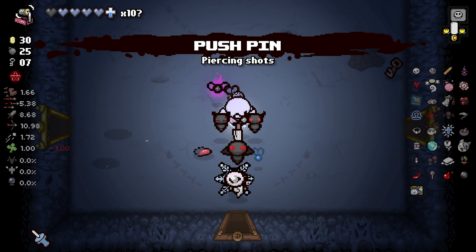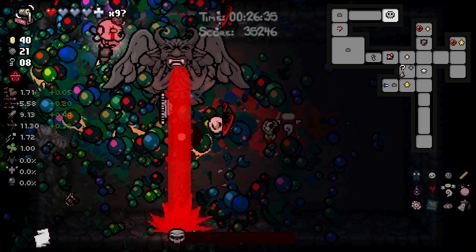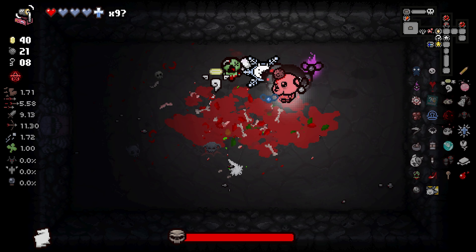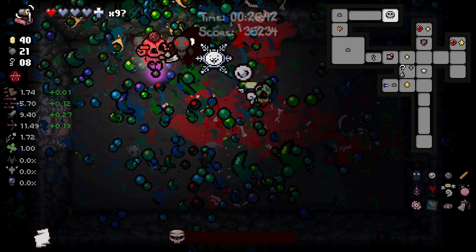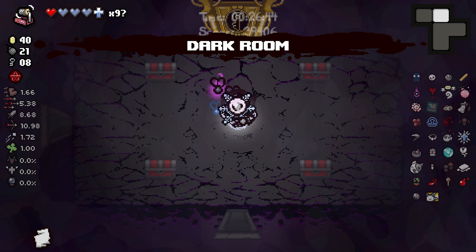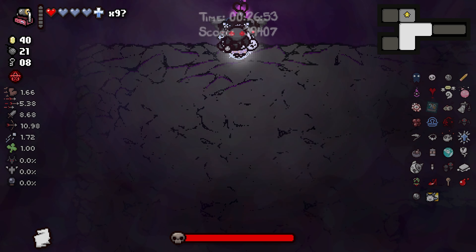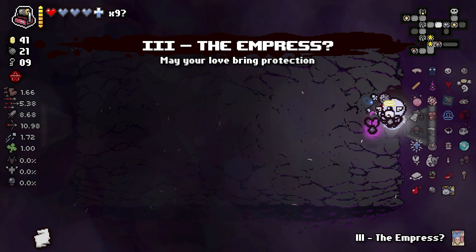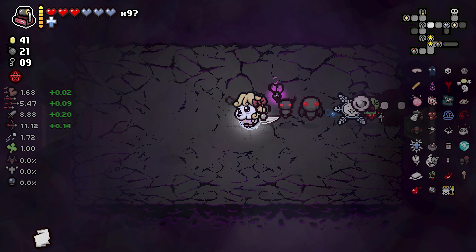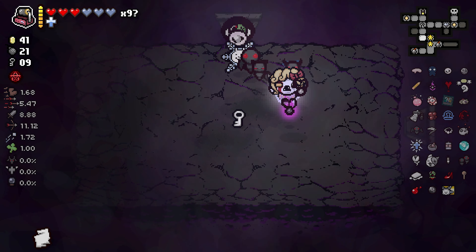Now what we do is grab this, use that, take the Pushpin for some reason — we don't need the Pushpin. Now we go down — yep, goodbye Mega Satan! That's not Mega Satan, that's normal Satan. It is indeed over.